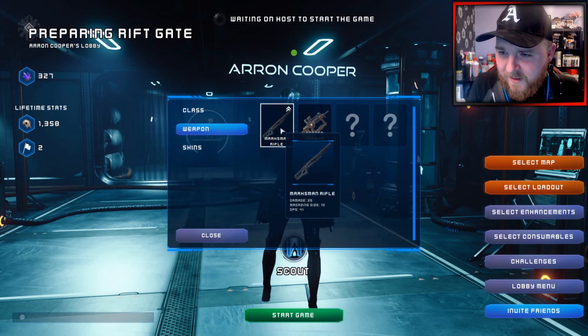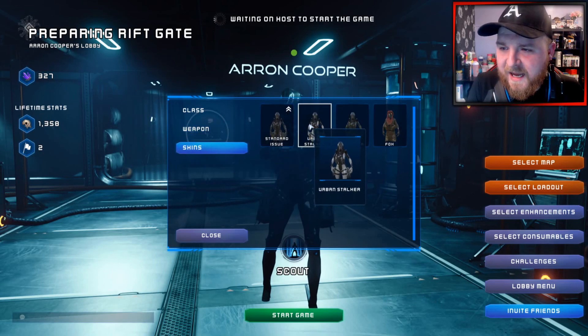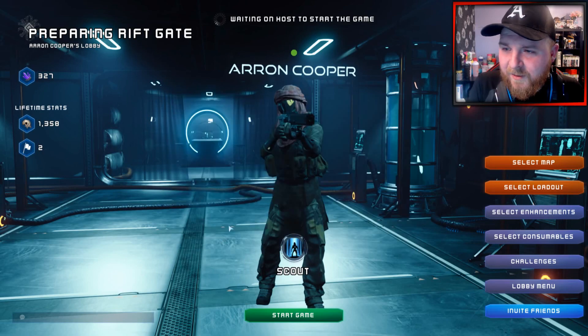And then for the scout, you've got the marksman rifle and the scoped carbine rifle. For the skins, you've got standard, the urban stalker, jungle predator, and the FO HDLC skin, which I think looks pretty cool.